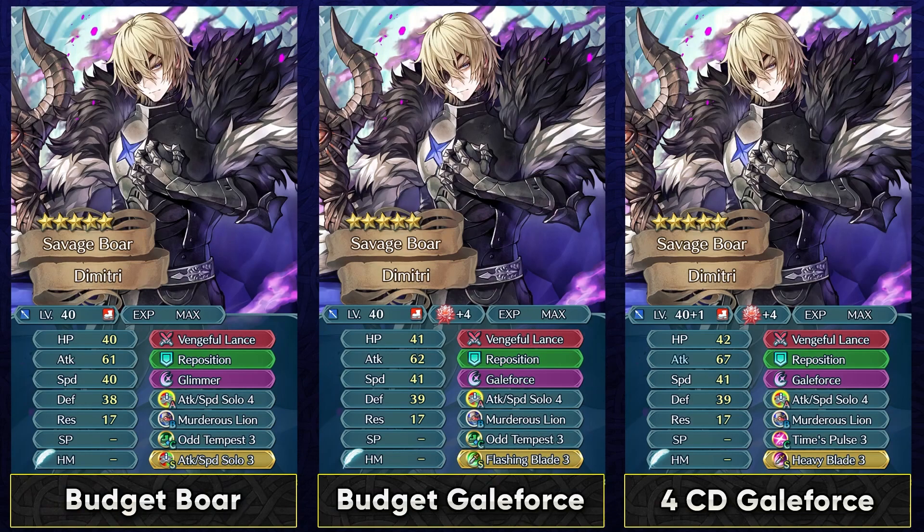For a budget build, you can run Attack Speed Solo 4 in slot A and the sacred seal, and he hits really hard. His attack stat is very high as is. You can also run Flashing Blade and Galeforce — he won't trigger galeforce in a single round of combat, which can be annoying, but galeforce gives better usability with his canto in slot B. If you want a 4-turn galeforce, you can run Time Pulse, but keep in mind you'll be giving up Odd Tempest.